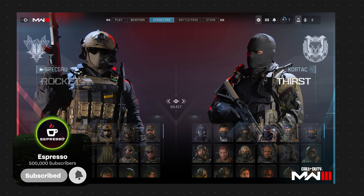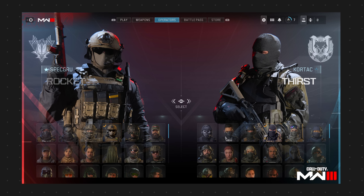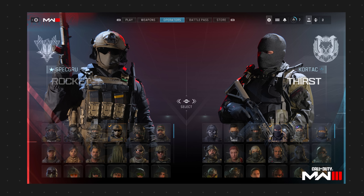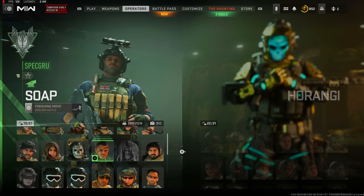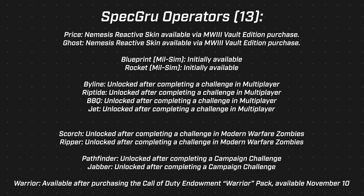For operators, they listed all new and returning ones and how to unlock them. Modern Warfare 3 has 25 additional operators - 13 for Spetsnaz and 12 for Kortac. Some are instantly accessible; others are locked behind in-game challenges across multiplayer, campaign, and zombies. For Spetsnaz: Price and Ghost are available with their Nemesis reactive skins from the MW3 Vault Edition. Blaze and Rocket are mil-sims initially available. Byline is unlocked via a multiplayer challenge. Scorch and Ripper unlock through Modern Warfare Zombies challenges. Pathfinder is a campaign challenge unlock. Warrior is available after purchasing the Call of Duty Endowment Warrior Pack on November 10th.